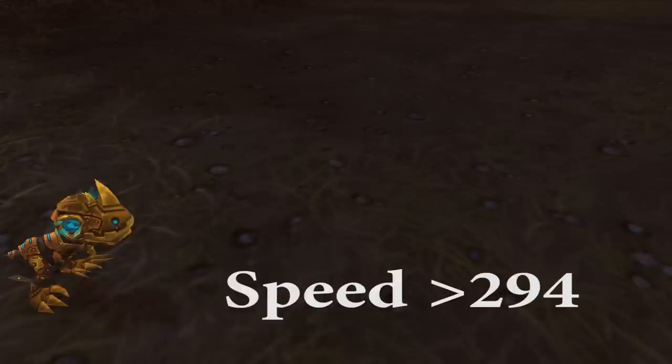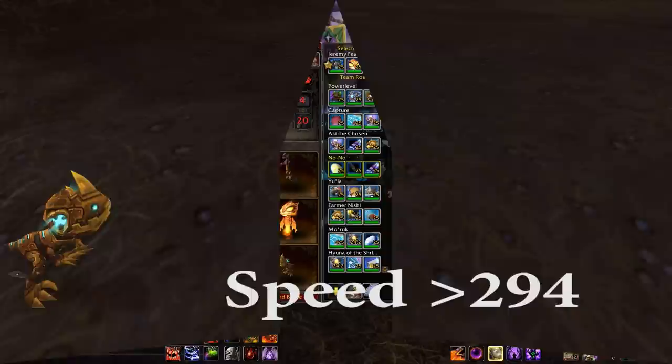For my last pet, I've brought my Cogblade Raptor. Pick your best mechanical pet with mechanical damage and a speed higher than 294. His moves are set to Batter, Overtune, and Exposed Wounds.